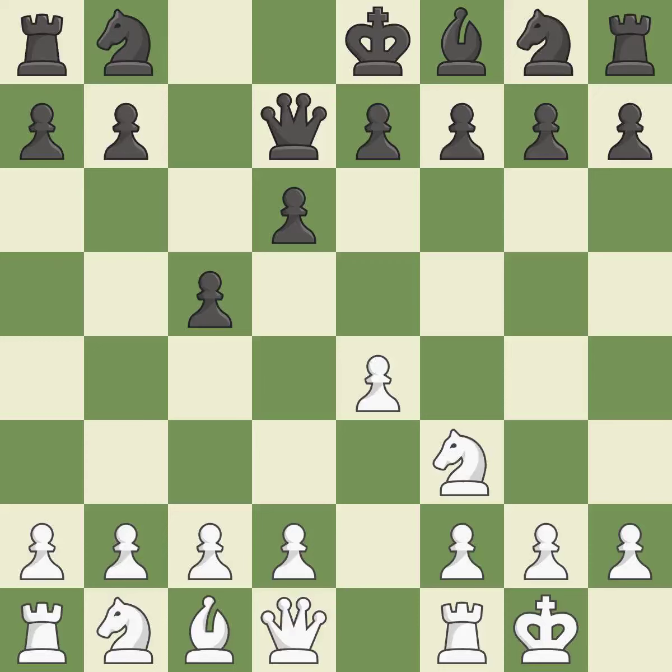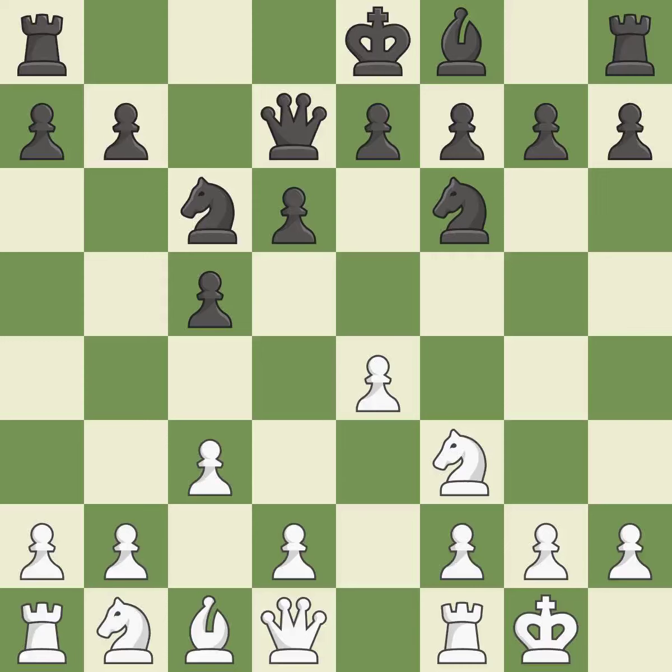Castling gets the king out of the center and activates the rook. Nc6 advances the knight toward the center, controlling the d4 and e5 squares. C3 controls the d4 and b4 squares and prepares the d4 pawn push. Nf6 develops the knight toward the center, attacks the e4 pawn, and controls the d5 square.